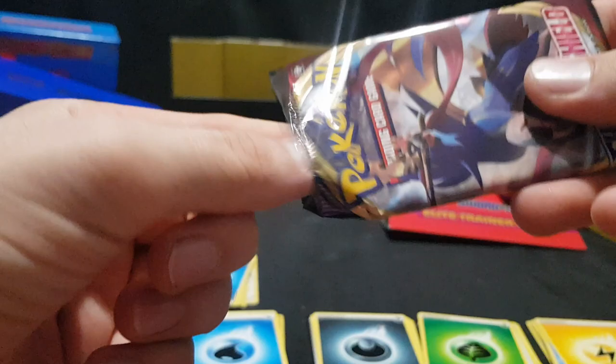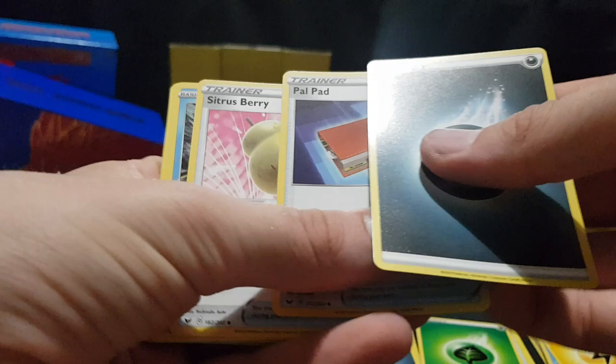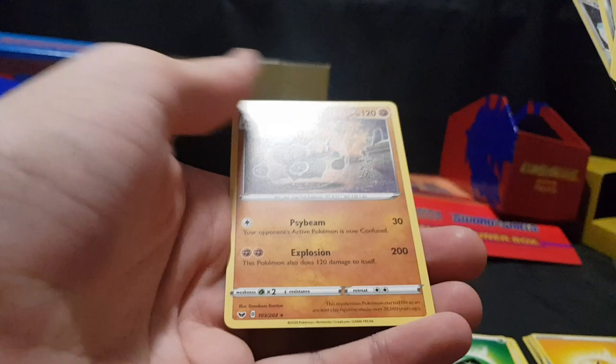Four packets left. Going with a Zacian pack. There we have the code card. Energy, Pal Pad, Citrus Berry, Qwilfish, Scorbunny, Silly Cobra, Yampa, Grookey, Cufant. Drampa Reverse Foil. And we have Claydol.